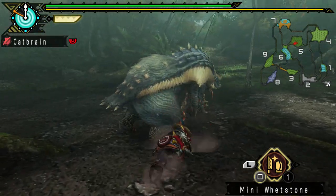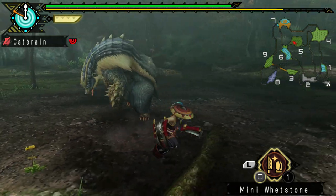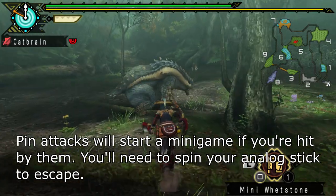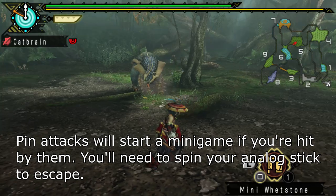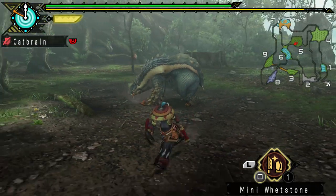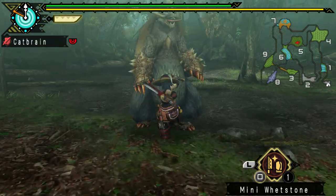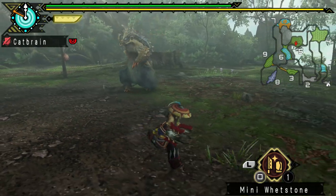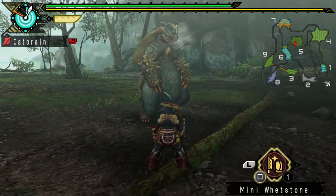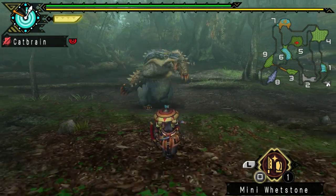When he's exhausted and charges, he should normally topple over. Now he's enraged — you can tell because you can see his breath. There are many different things that change when a monster is exhausted versus normal versus enraged. Here's a good example: that swipe attack. When he's not exhausted, it's three swipes. One, two, three. When he's enraged, it will be four swipes. One, two, three, four. That's pretty important to recognize because it's a decent opening to attack after.